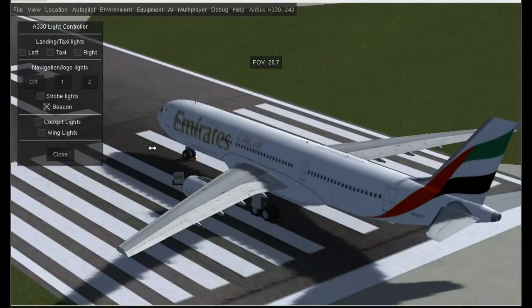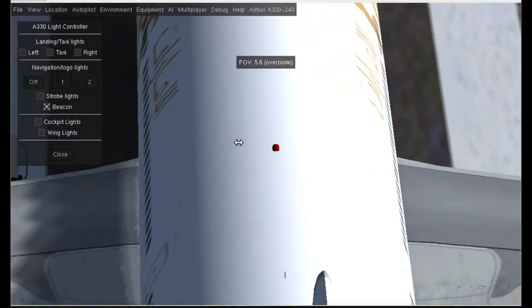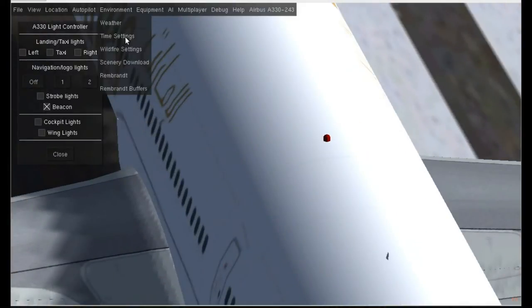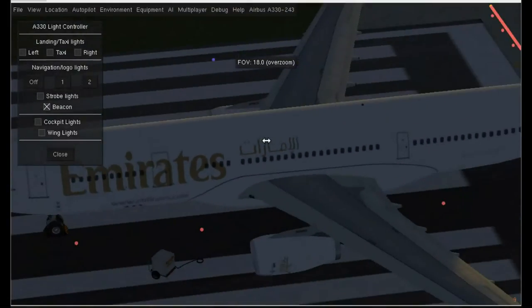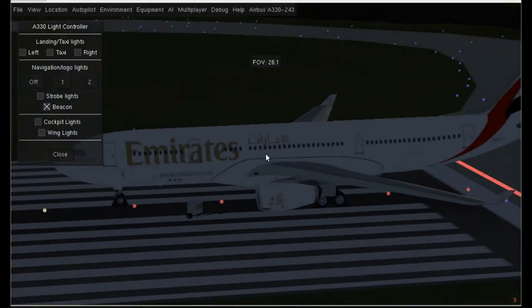Let's go beacon. As you've seen in Rembrandt, it's not just the 3D thing — the whole area gets lit. I'm going to change the time so you can see it better. See, when the beacon goes on, the whole area gets red. So it's there for both places.